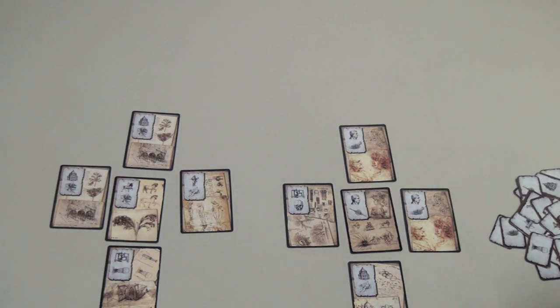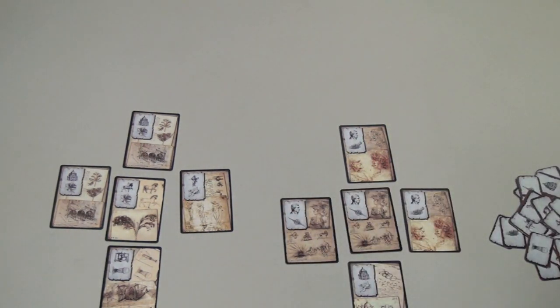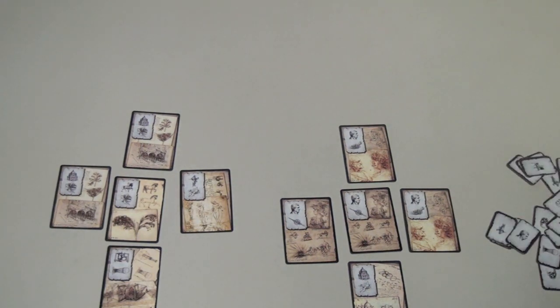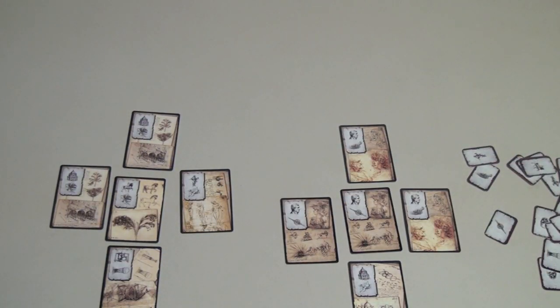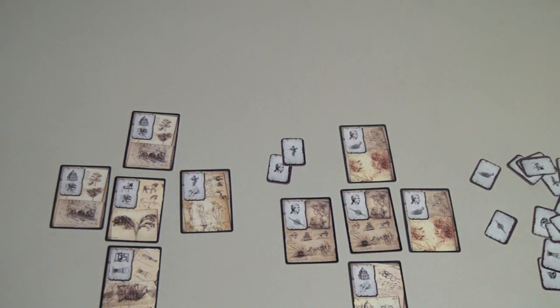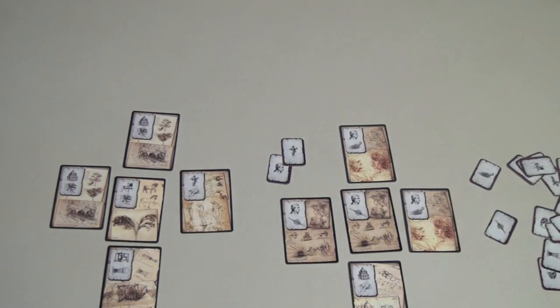When you do eventually get three in a row — let's say I put this here and say, aha, three heads in a row — I find the appropriate token and take it, putting it in front of me. The first person to get seven different tokens wins; you can't get the same one more than once. If you play a card that causes your opponent to get three in a row, that does not count for them — it has to be at the end of their own turn that they get the points for having three in a row, not when it happens immediately.